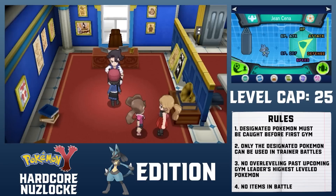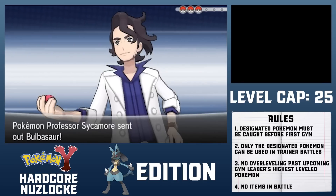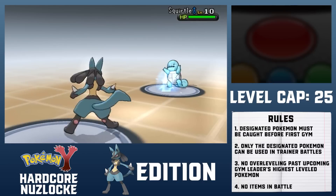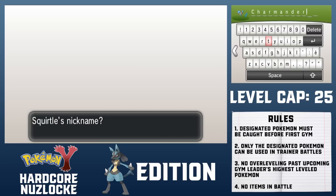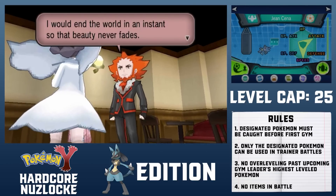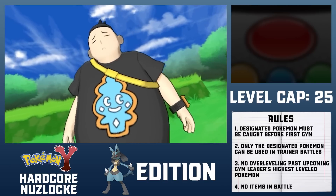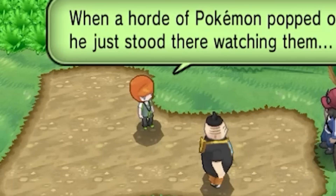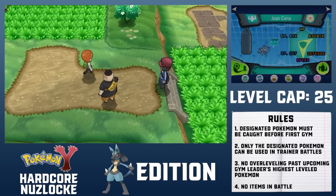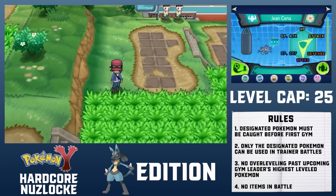In Lumiose City, I meet Professor Sycamore and battle him — the first instance of battling a Professor other than the Professor Oak hidden battle in Generation 1. Return, which replaced Quick Attack, takes out all three of Sycamore's Kanto starters. I choose Charmander as my prize. Ominous music plays when encountering Lysandre, and he talks about ending the world — foreshadowing. Another Lucario gives me a nod of respect before I continue through Route 5 and then battle Tierno. Because I have only one Pokemon in the party, I don't have to participate in this double battle, conserving some room for experience.